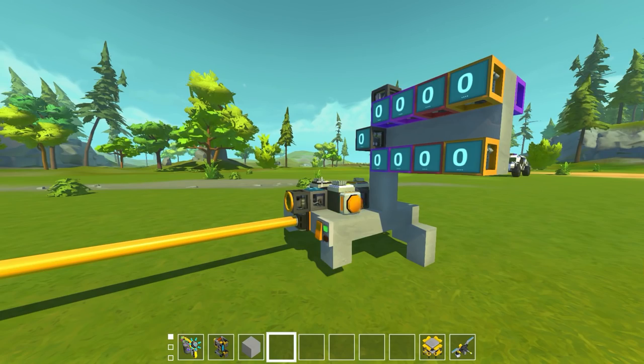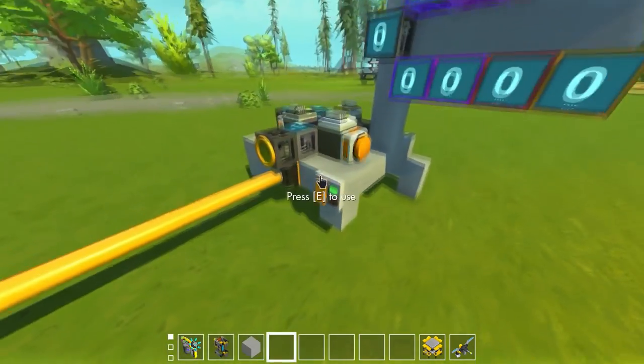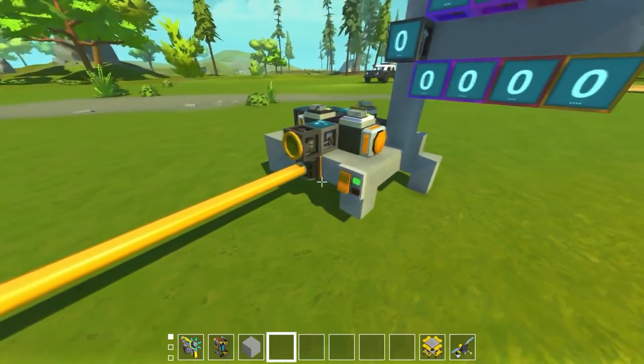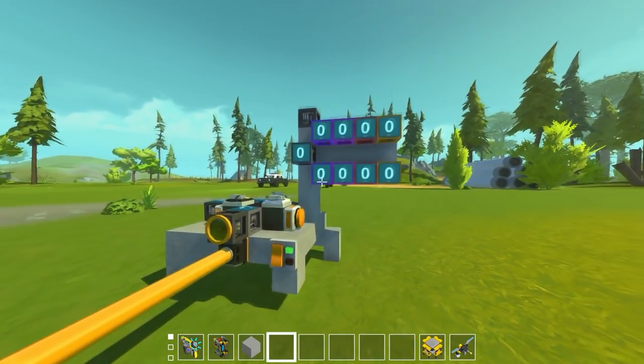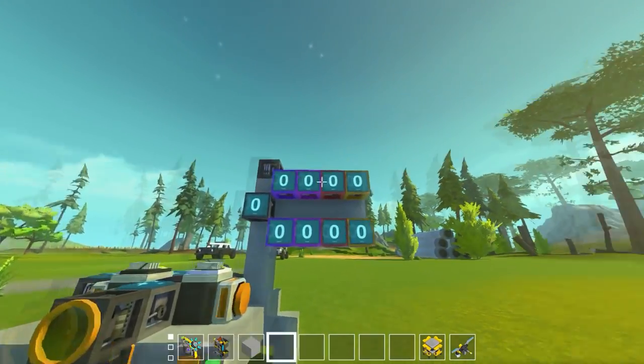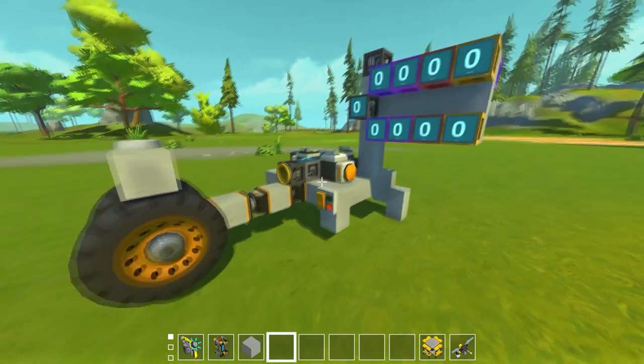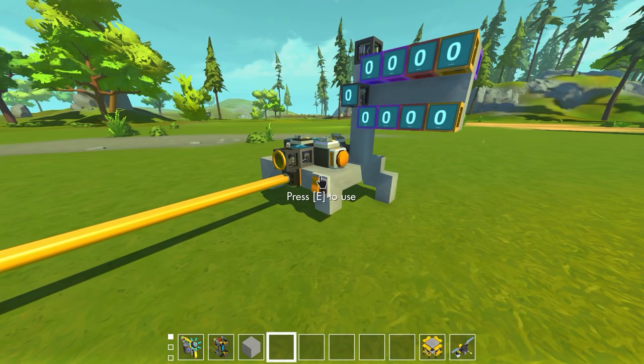We're subtracting the two distances and multiplying by 40, which converts from distance per one tick to distance over a total of one second. If we activate the switch now, the pistons will retract and we should see the speed on the bottom — mounted to that piston — line up pretty close to the speed on the radar gun at the top.